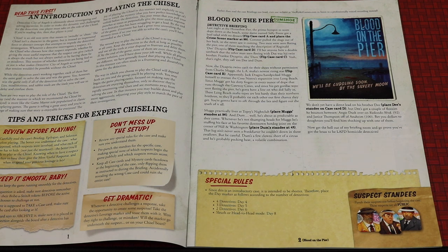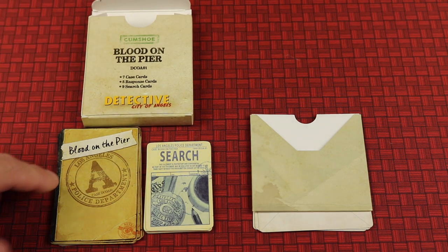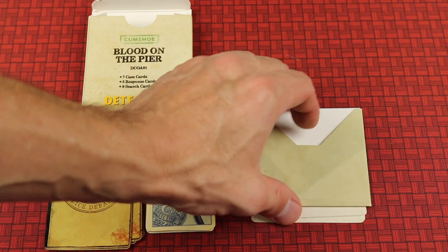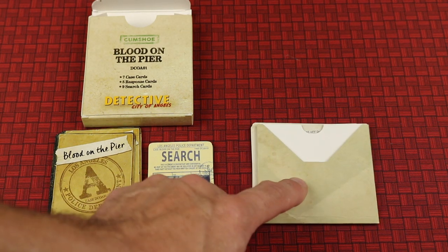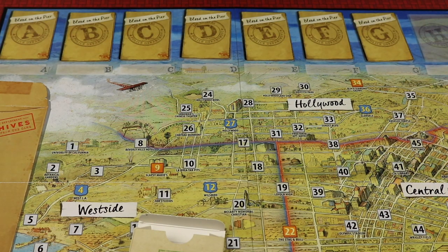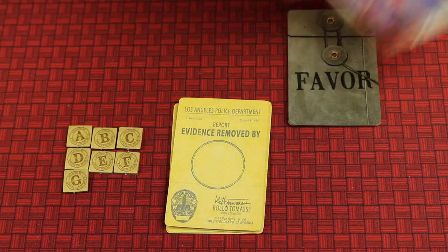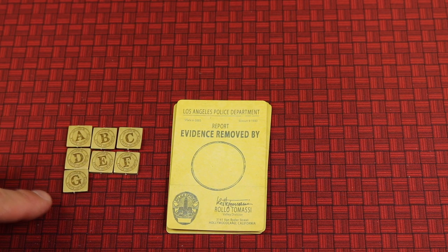The chisel then finds the tuck box for the case being played — Blood on the Pier — which contains case cards, search cards, and square response cards. These are kept under a sleeve so other players cannot read them. The response cards and search cards stay in front of the chisel. The case cards get placed face down on the corresponding letter on the board. From another pack you'll find grift cards, favor cards, and evidence removed cards. Remove the grift and favor cards as those are advanced variants. Keep the evidence removed markers for the letters in this case, A through G, next to the chisel.